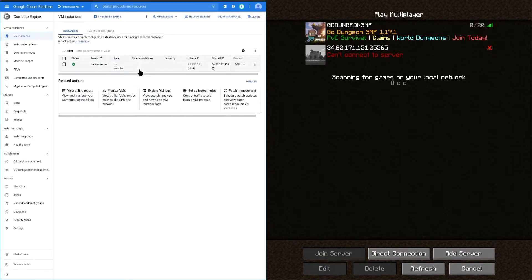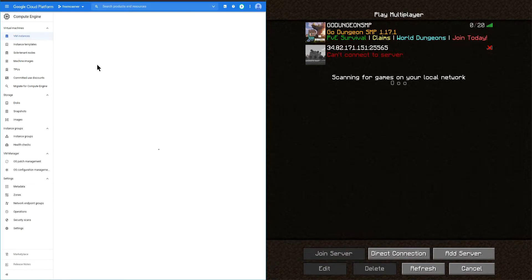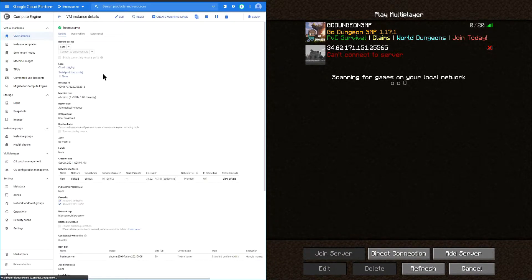I actually built this out on Google Cloud. I have a server here called 'free mc server' that I set up with the minimum requirements to stay on the free tier. It doesn't work perfectly because you only get two virtual CPUs and one gig of memory for the machine type. In the next video I'll bump up the system memory to two gigs, so I can allocate one gig completely for Minecraft — and this tiered system is actually free, which is awesome.